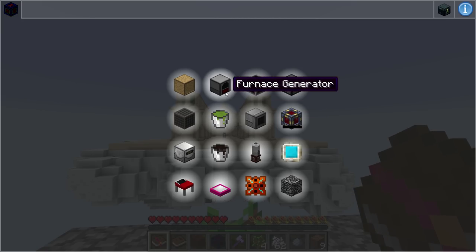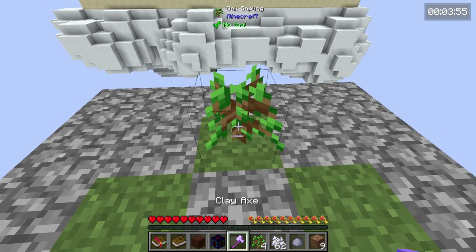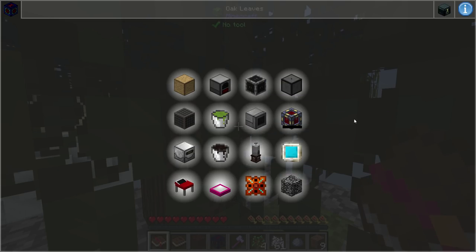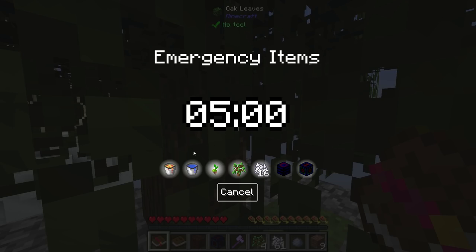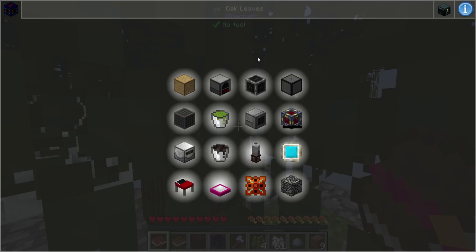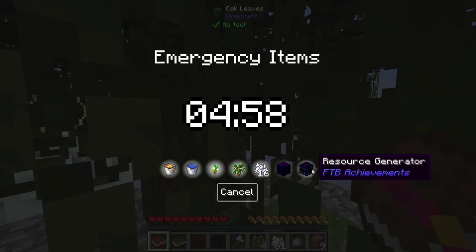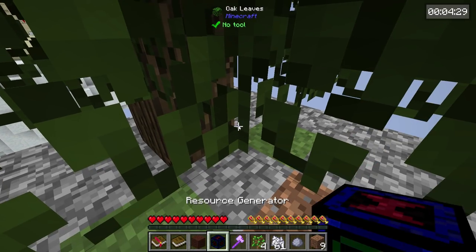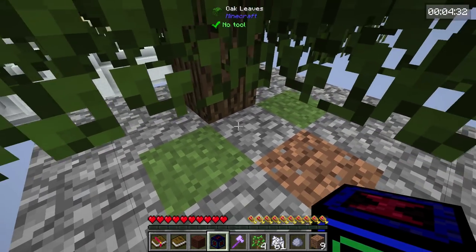Lafian has definitely upgraded this guidebook — he's also the one who worked on this. Expect to see more of this quest book in the future. We also have emergency items — if you lose your starter stuff, you can actually click emergency items, wait five minutes, and it will respawn you with all of these different items. So just in case your whole thing gets destroyed, that is a thing you can do.